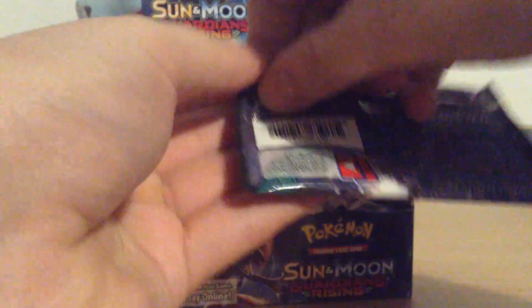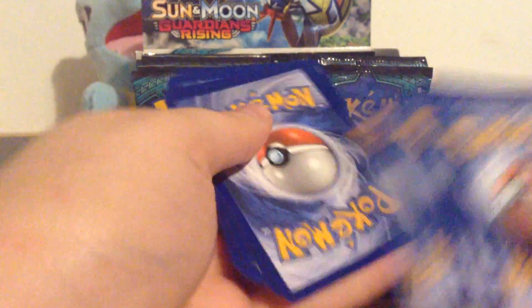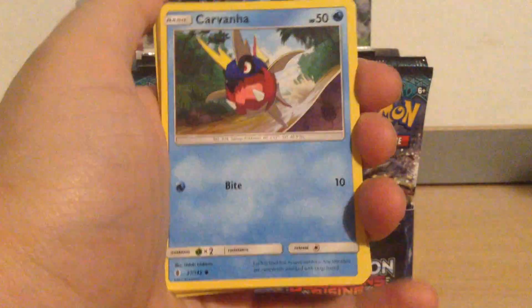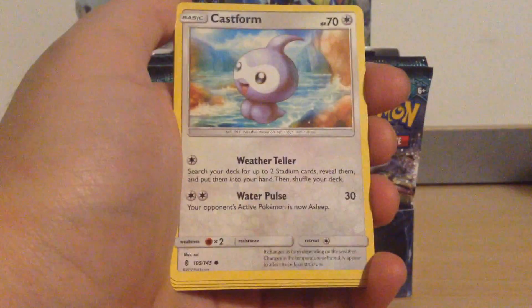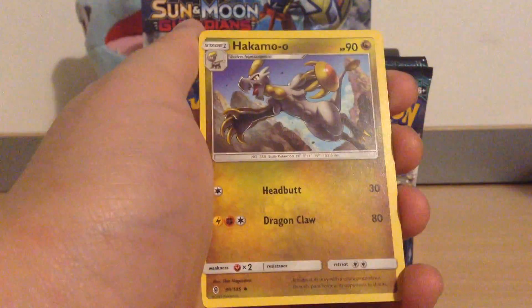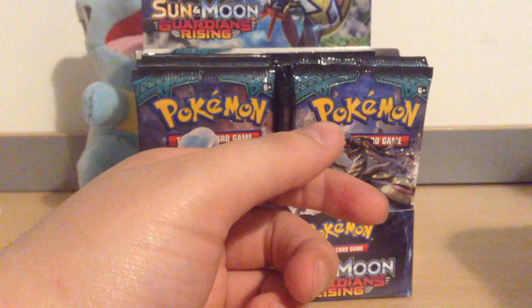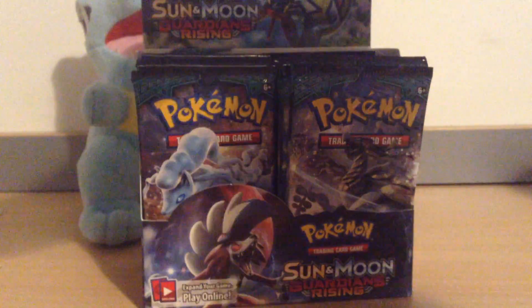Now it's the Kamo'o pack — four and two. We have a Carvanha, a Stufful, a Gothita, a Castform, Tentacool again, a Psychic Energy, Altar of the Sun to go with our Altar of the Moon, Hakamo'o, Gliscor, a Reverse Vanillite, and a Rayquaza. This is actually a pretty good regular rare — I want four of these for one of my decks; I have three now, so that's good. I want to put that aside as though it's a pull — it's technically not, but it is still a pretty cool one.